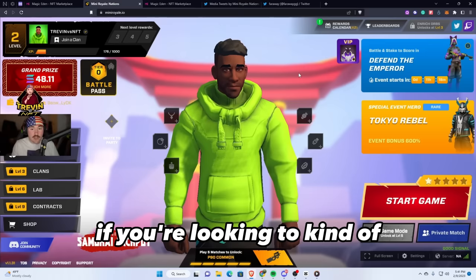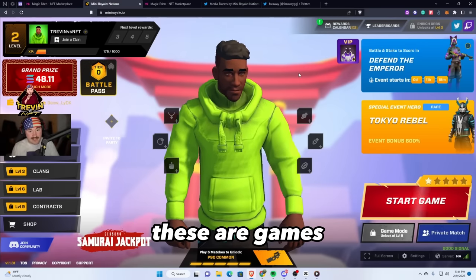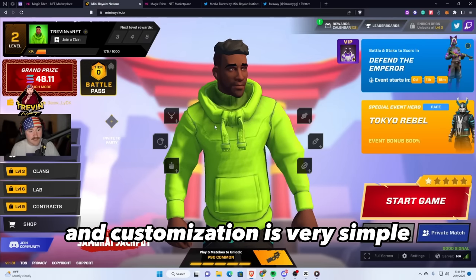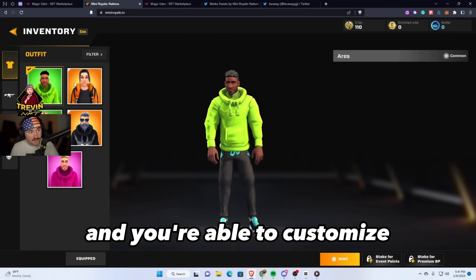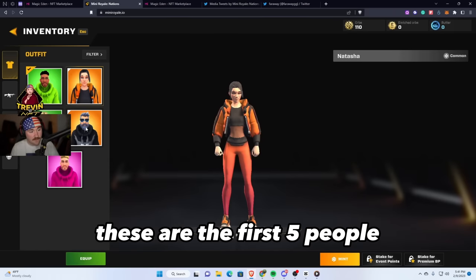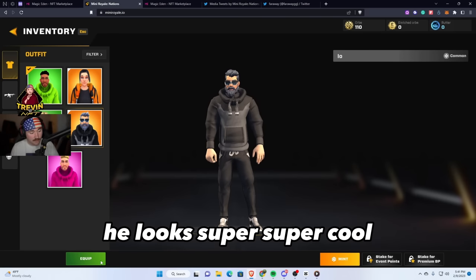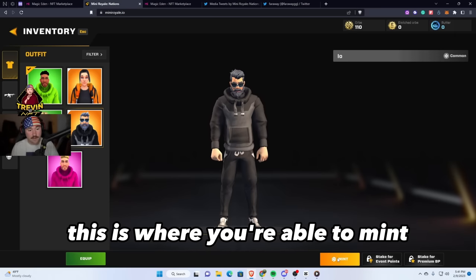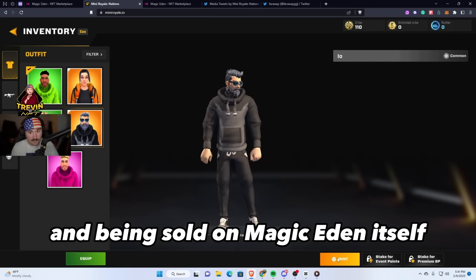If you're looking to slowly join into Web3 gaming, these are games that will truly bring more people in. It's super fun to play and customization is very simple — just click one of the characters and you're able to customize. These are the first five characters they give you to start out. I'm going with the old guy — he looks super cool — then hit Equip. Down here you're also able to click Mint, where you can mint certain NFTs to be sold on Magic Eden.